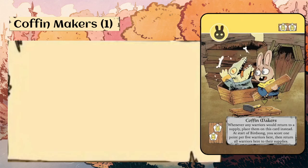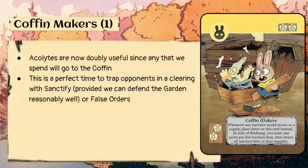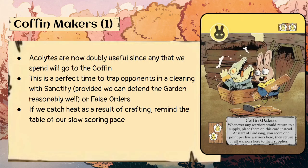Coffin Makers — one copy, costs two rabbit crafting pieces. Whenever any warriors would return to a supply, place them on this card instead. At the start of birdsong, score one point per five warriors here, then return all warriors to their supplies. Our acolytes are now doubly useful since any we spend will go to the coffin. This is a perfect time to trap opponents in a clearing with Sanctify — provided we can defend the garden — or use False Orders to move warriors into a clearing with gardens. If we catch heat from crafting this, we can remind the table of our slow scoring pace and that we're really only scoring four points a turn from the coffins.